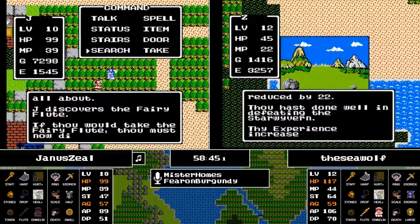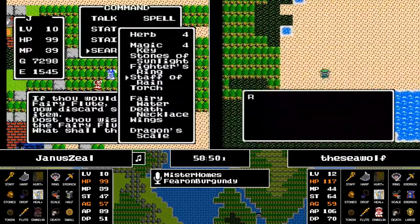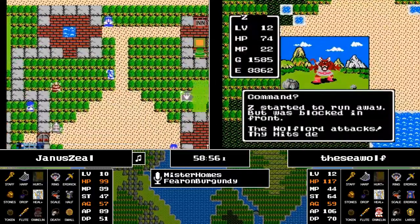Janus is now into Coal and is not going to like the fact that there's the Fairy Flute there, but will take it nonetheless. He opts to get rid of the Dragon Scale.